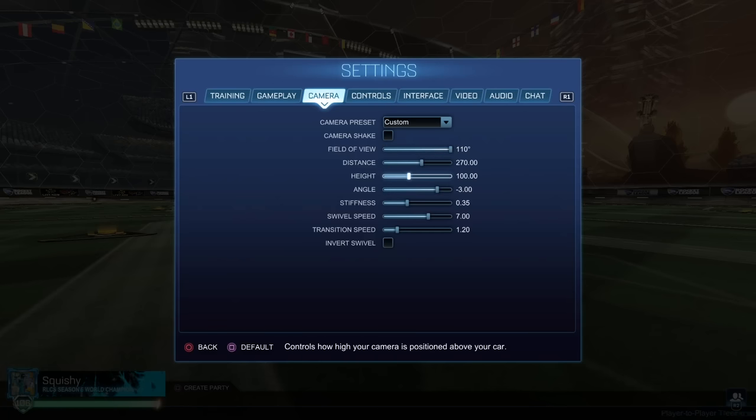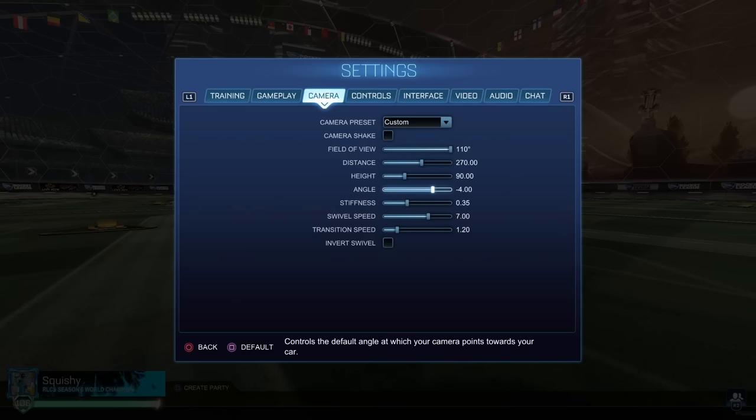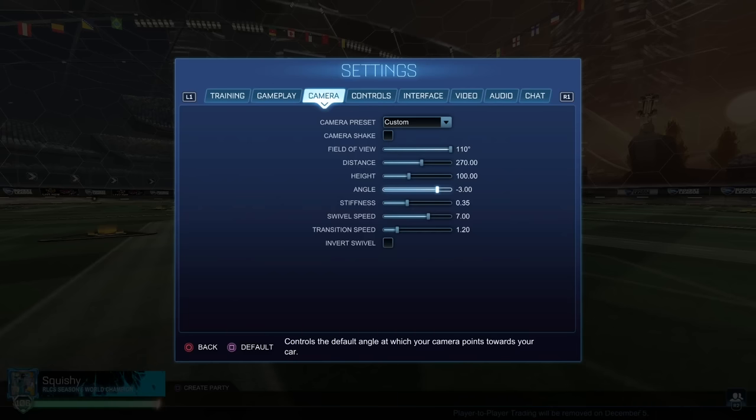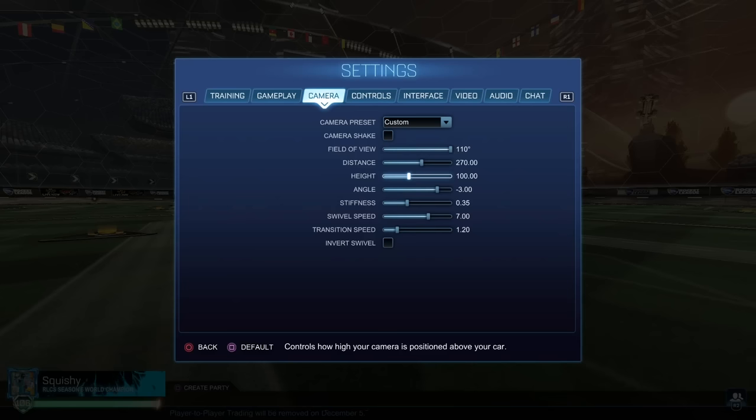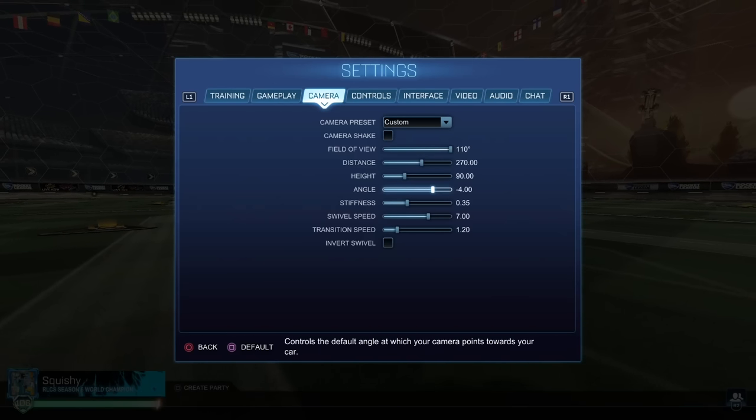Height and angle actually go together — whatever your height is affects the way your angle looks in terms of how you're perceiving touches with your car. The common combinations are 100-3, 110-3, 100-5, 90-5, or 90-4. Zen, probably considered the best player right now, is on 100-3, and that's very common. I've used this for years on and off. I go between 110, 100, or 90 at negative 4 or negative 5.